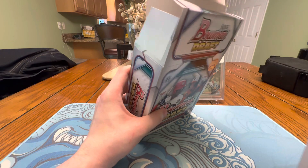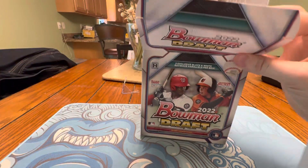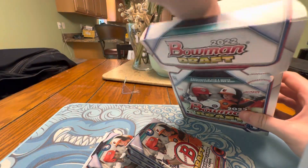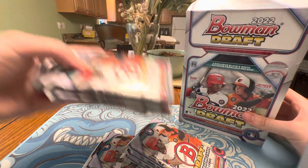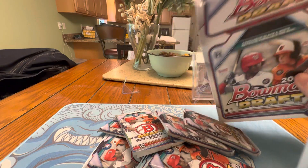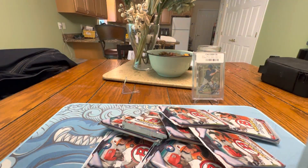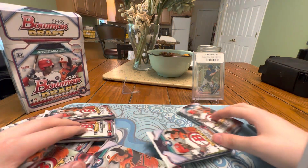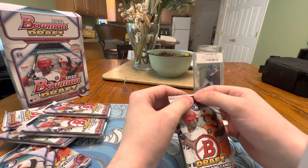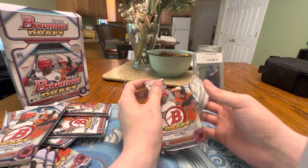I'm really gunning for Jackson Holiday and Elijah Green, obviously on the cover here. I thought the last time I opened this box I did a pretty good job. I only got a paper Jackson Holiday, so hopefully I can pull one of his chromes or maybe even a parallel — anything. I'm about to find out. I'm going to open this pack by pack and we're going to find out what we get.